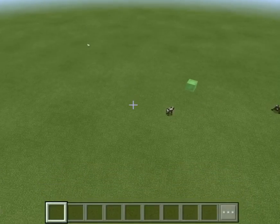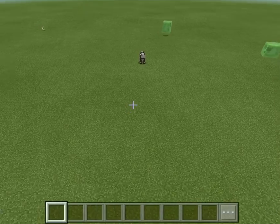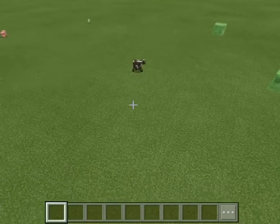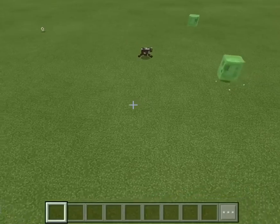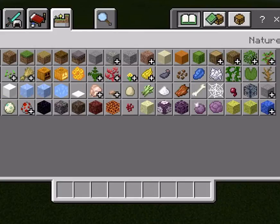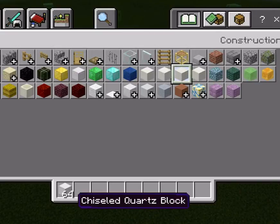I'm going to get started with this — just going to make a little base to start. I'll probably make it out of a very strong material. Maybe a block of iron — that might be pretty good. Let's go with that, and then let's get some pillar quartz.